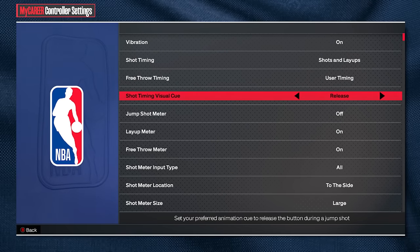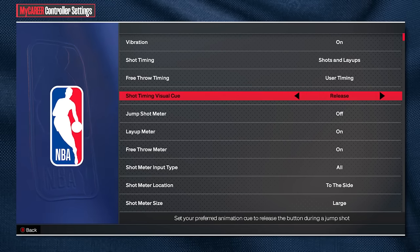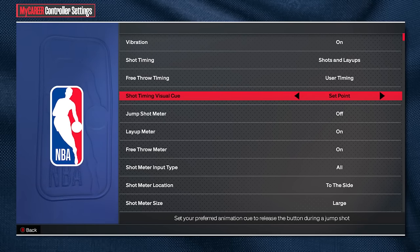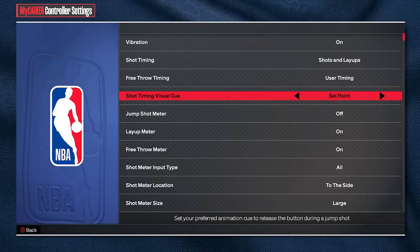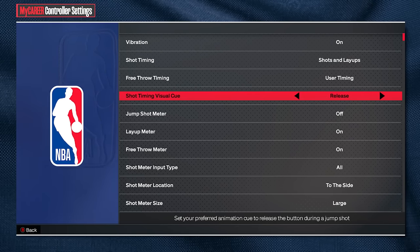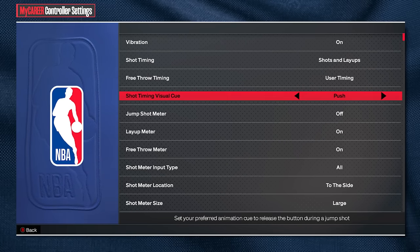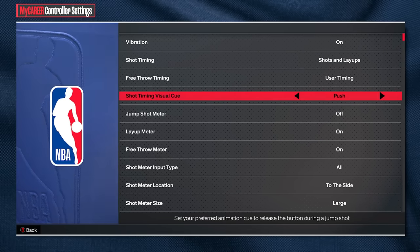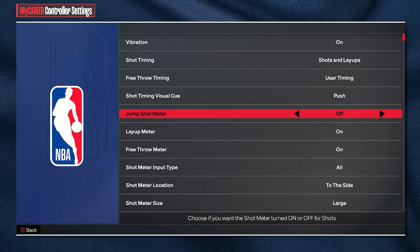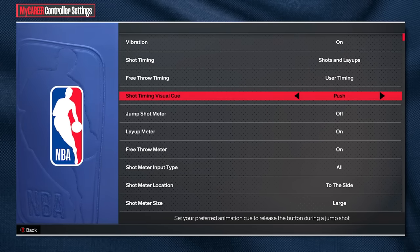For the visual cue setting, there is push, release, jump, and set point. I have mine on push and I would recommend that. Release is basically when you release the ball — you look at your hands and release the button then. Jump is when you're in your jump shot and that's when you release. Set point is early, kind of in between before your player gets his hands in motion. Release is one of the better ones, and so is push. A lot of people say release is very late or this one's early, but they're trying to compare to 2K23 visual cues — don't do that. I use push, and we're going to talk about when to time push later in the video. It's basically one of the later cues, right as you're releasing the ball or right after.